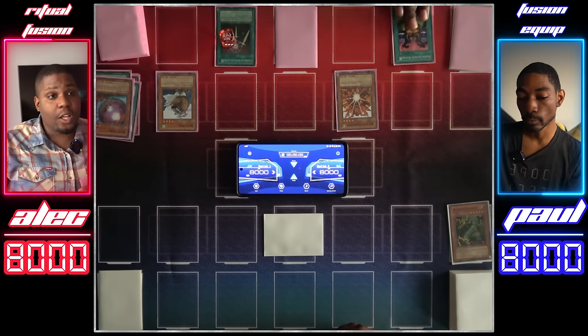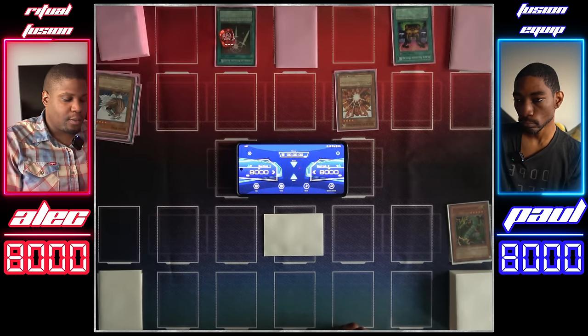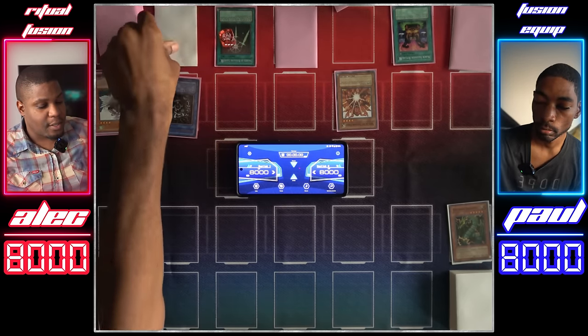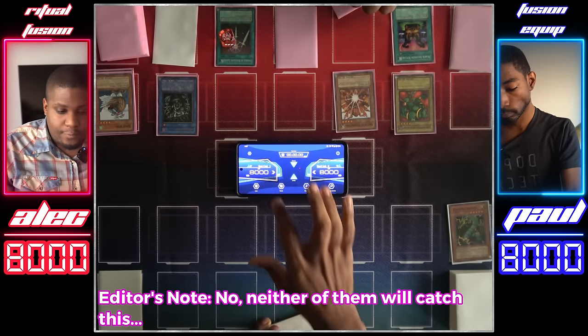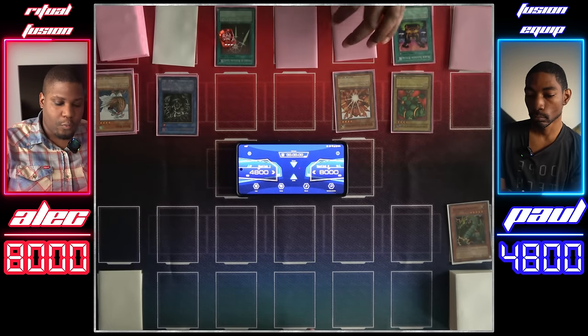Activate Black Illusion Ritual — tribute my Sonic Bird for Relinquished and use its effect to take your face-down monster. I won't get any stats from it, but it's mine now. Normal summon La Jin. Senyu attacks for 1,400. La Jin attacks for 1,800. I'll go to main phase two, set one card, and pass.